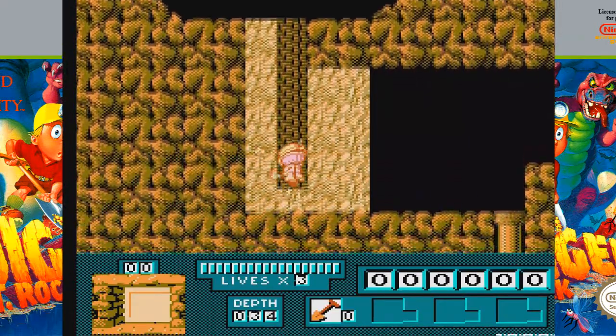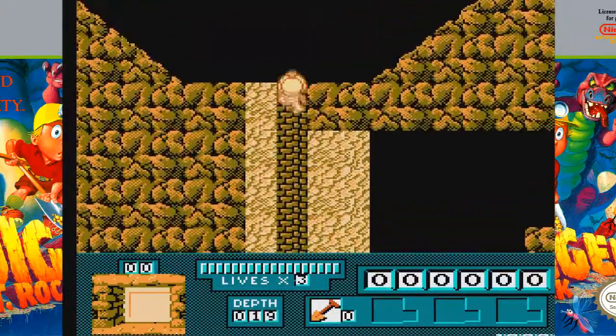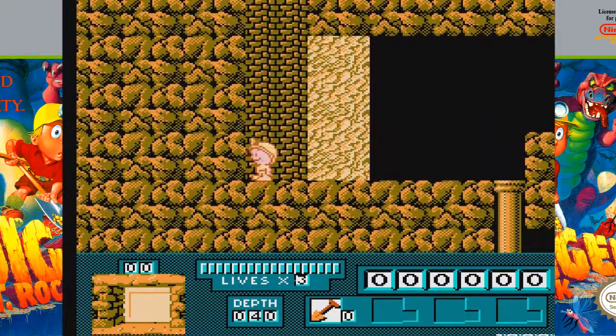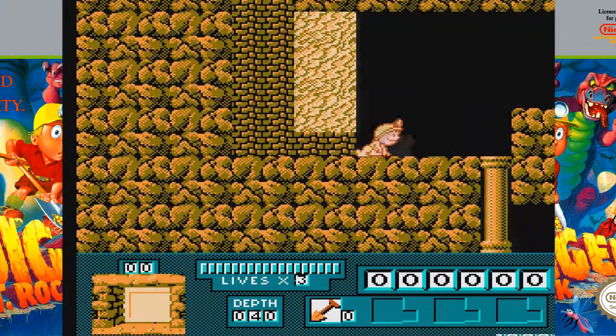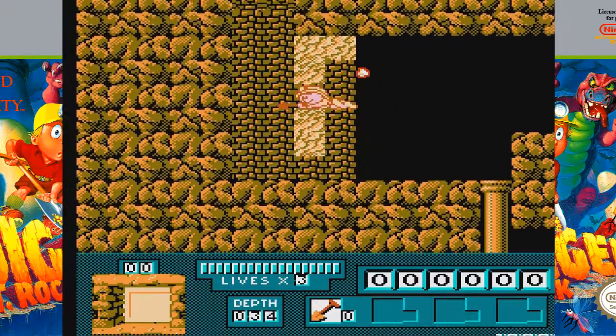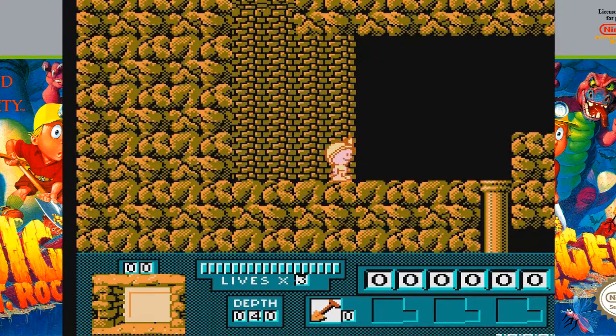To explain the controls: this sort of textured-look thing means I can climb up and down it, and this sand substance here can be dug out with my shovel. I can sort of make pathways for myself, and that's going to come in handy later, because I'm going to need to dig my way through different areas to get to items or to progress.